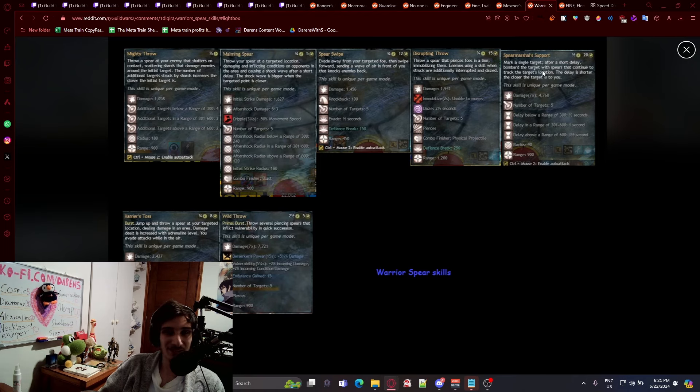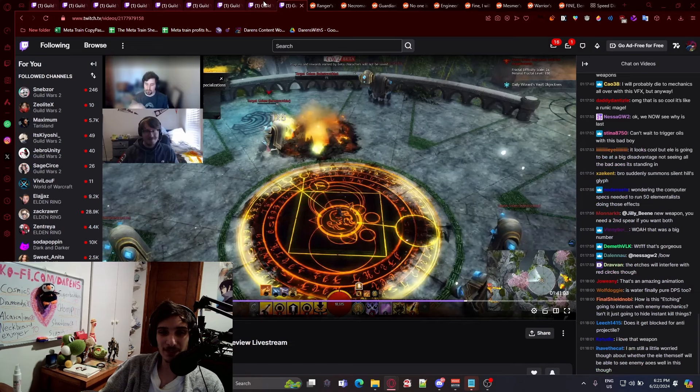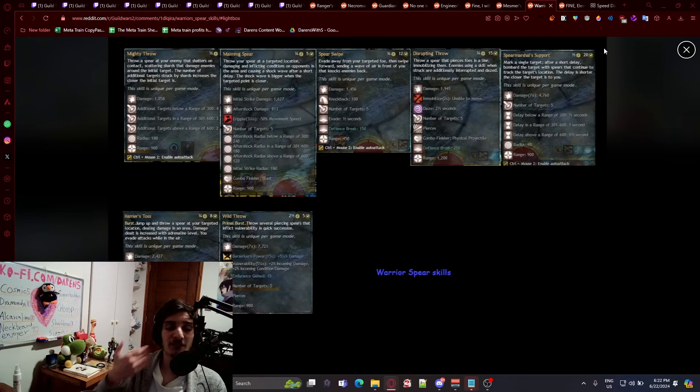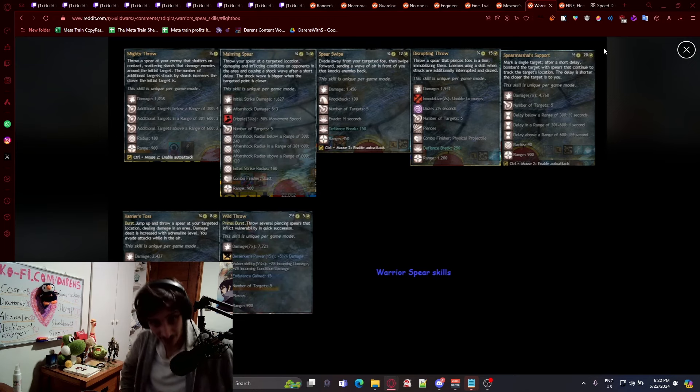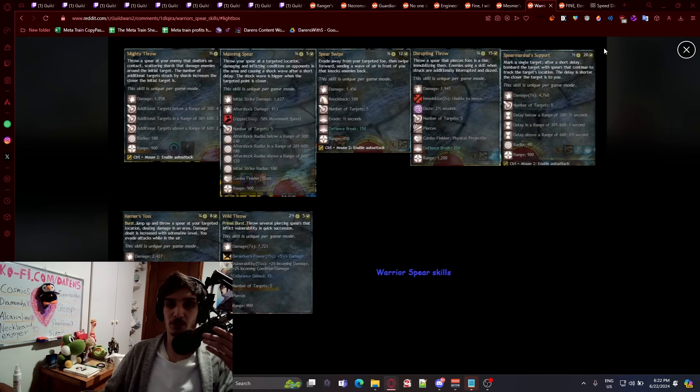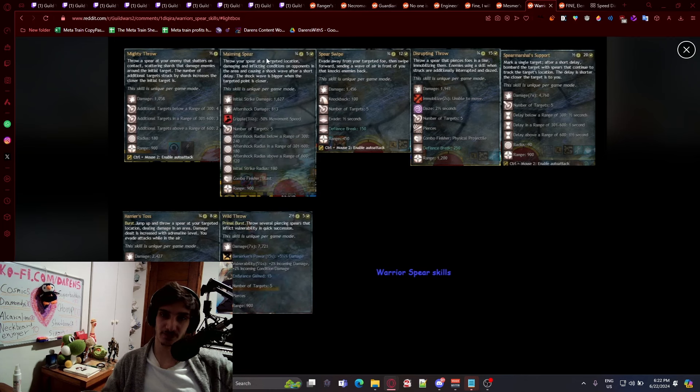Number five marks a single target after a short delay, then bombards that target with spears that continue to track their location — the delay is shorter the closer the target is. This reminds me of Radahn's ability from Elden Ring. People haven't really liked the particle effects or ability visuals on Warrior — it seems a bit plain, just throwing spears. Considering Paragon used to be pretty flashy — you'd grow wings — I really hope they add something more. It's a beta so changes could happen, and the other spears look much nicer by comparison.